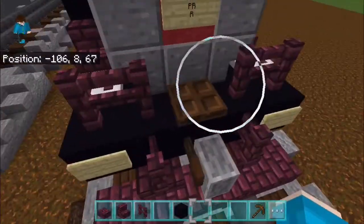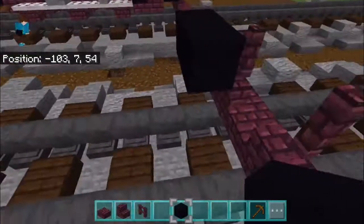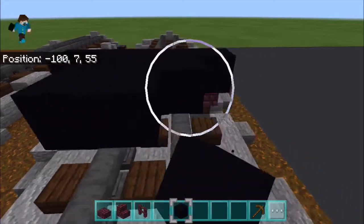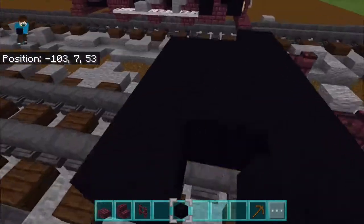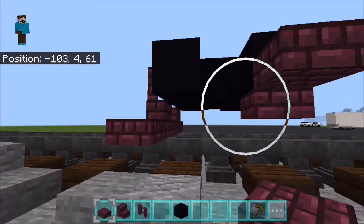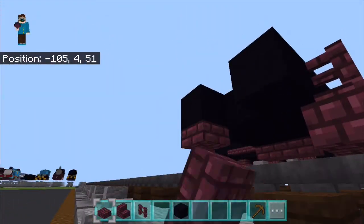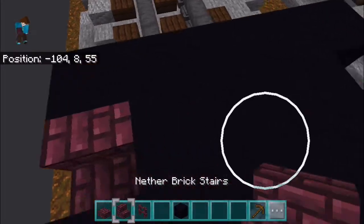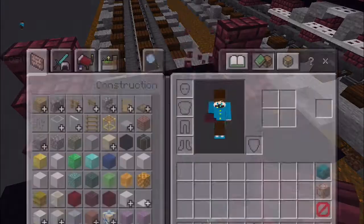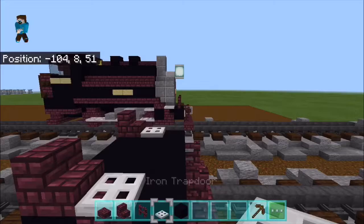Now above that, you're going to place a row across, and then a 2x3 behind it. Then on that you're going to place one back again, two slabs underneath — this will be for the cylinder. Two slabs underneath, and then the normal facing stair. On this back, you're going to place one going forward with an iron trap door in front of it, creating the front of the cylinder.